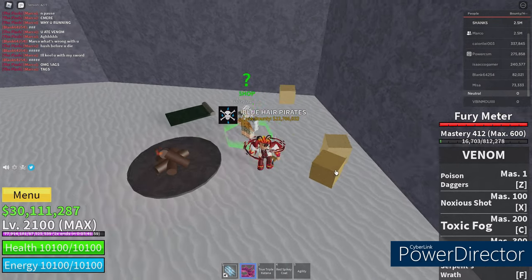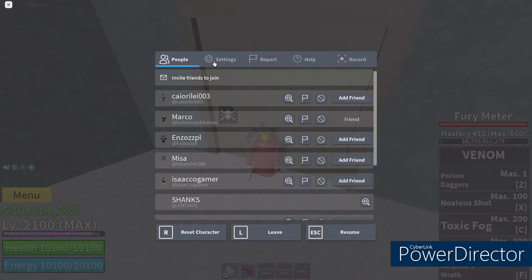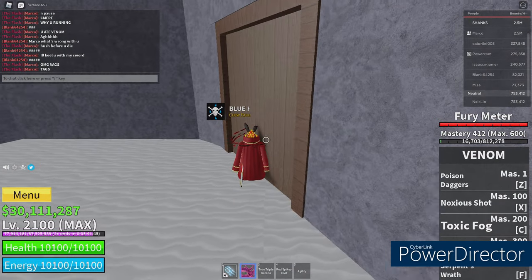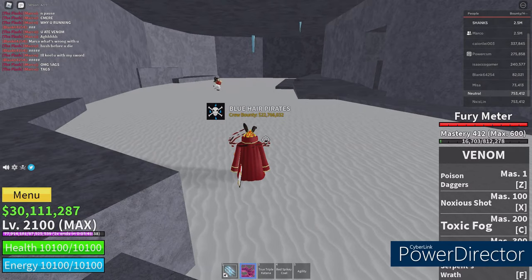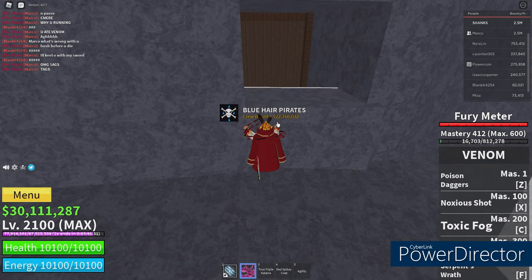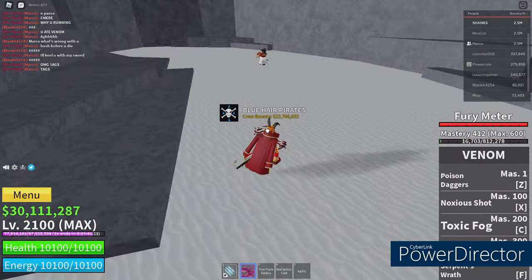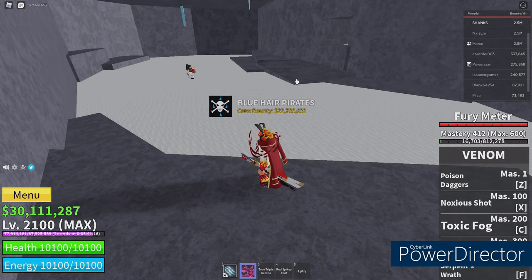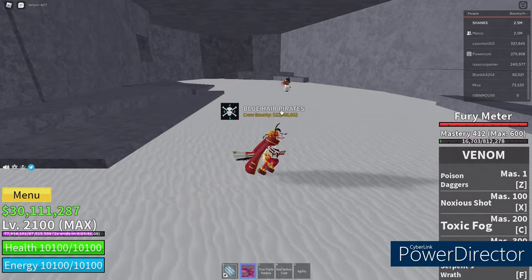I don't think you guys need the flash step, but it can be useful - for instance if you want to glitch through walls. Let me show you an example: using shift lock and trying to glitch through. Yeah, it didn't work like that. That's pretty much the only thing the flash step is useful for, and it's just too expensive.